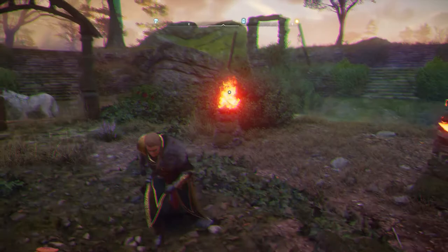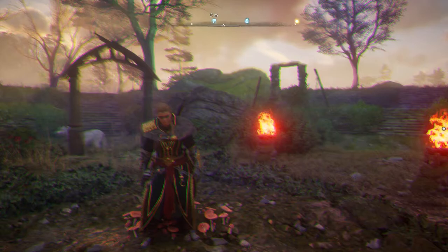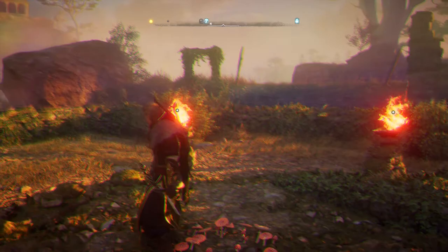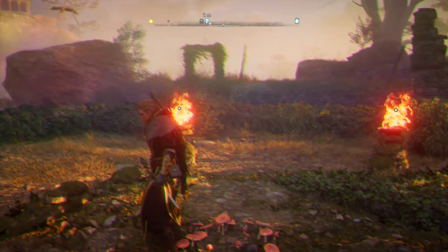Once you interact with them, they turn blue right away. The main point is you should be turning the fires blue — interact with the fire brazers to activate the portal which is right in front of us here.